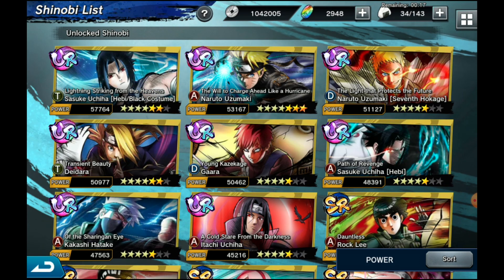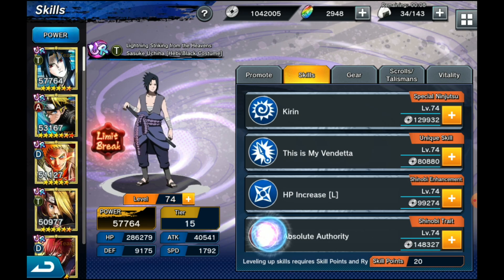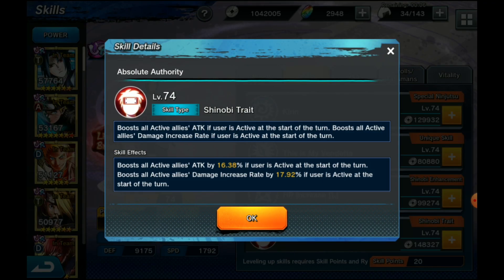Currently the only one I've done in-game is Sasuke Kirin. I think he has the best Limit Break 2 this time around. Going into his skills and checking out Absolute Authority — originally he boosted all active allies' attack by 16.38%, but now they've also added boosting all active damage increase rate by 17.92%, which is insane. He has now officially become the top DPS support character.